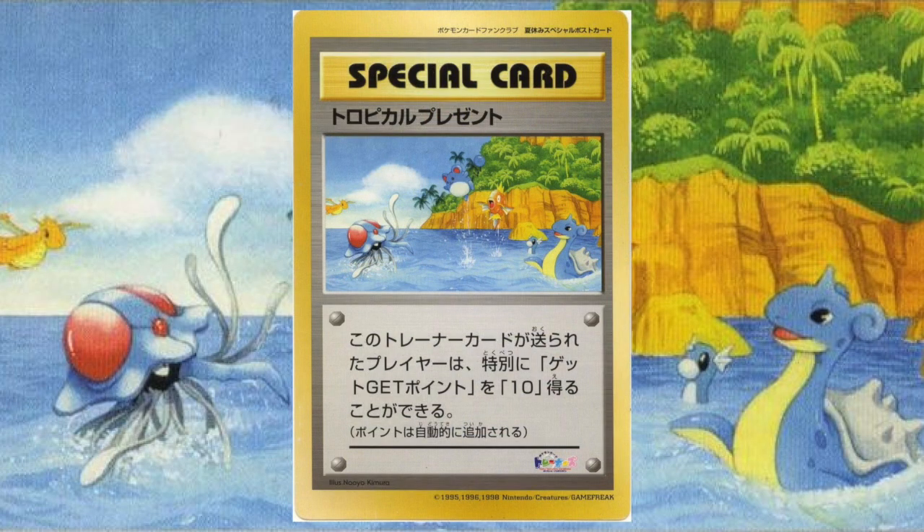Starting in July of 1999, members could receive this version of Tropical Present instead. If the artwork looks familiar to you, you'll notice that it is part of the Southern Islands artwork. Everything else about the card remains the same other than the artwork, so again you send it back and you get 10 additional points added to your account.